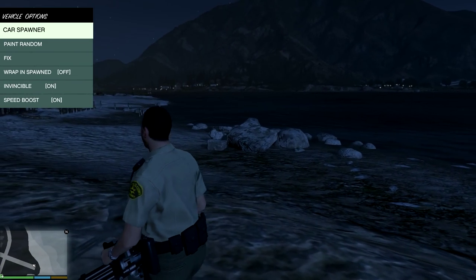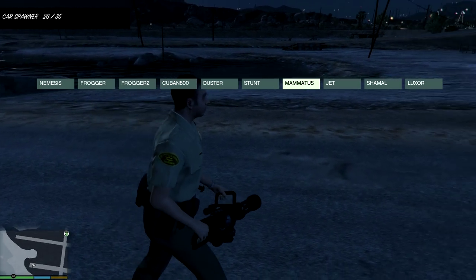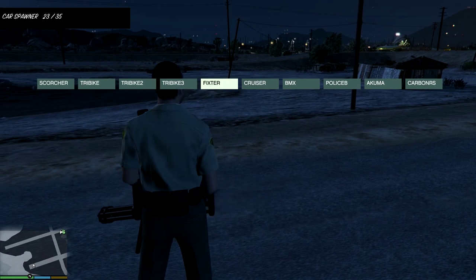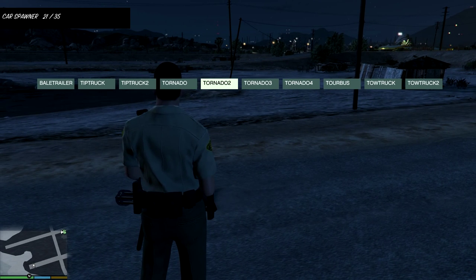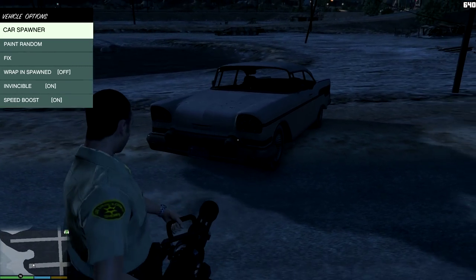Moving on, in Vehicle options you can spawn any car you want. Let me show you — for example, the Tornado, which is a pretty bad car.